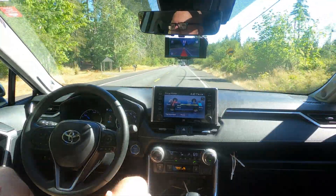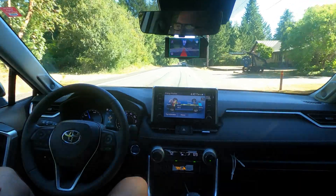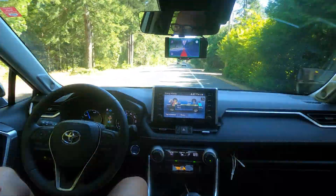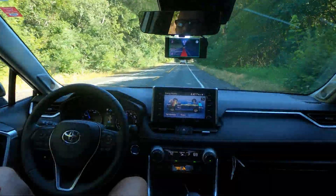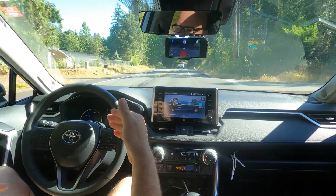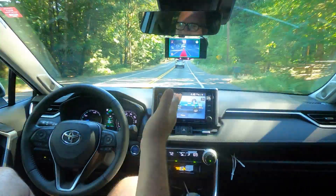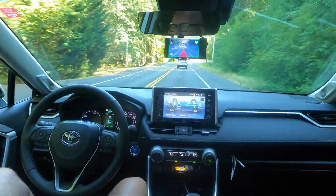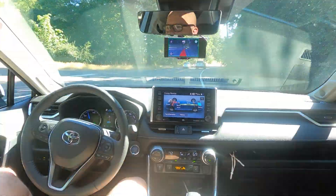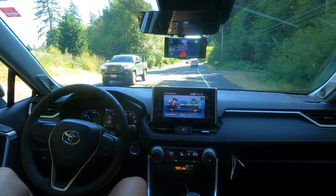I don't know, it might be working. We're slowing down right now — although we're probably slowing down because that guy in front is slowing us down. A feature I'd like to see added is, with Toyota Safety Sense 2.0, you can change the following distance — there are three different levels. By default, OpenPilot uses the furthest following distance, and I wish that was something you could set, maybe in a future iteration like 0.8.7.